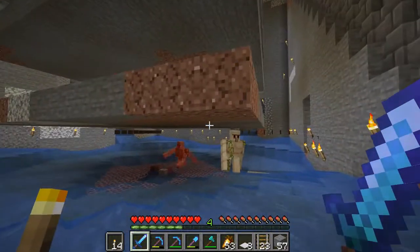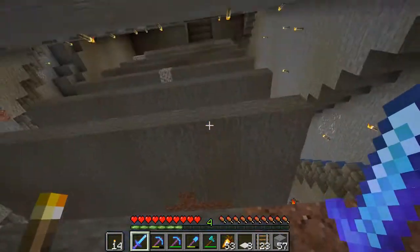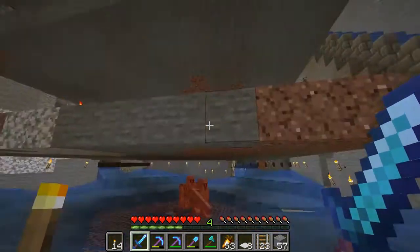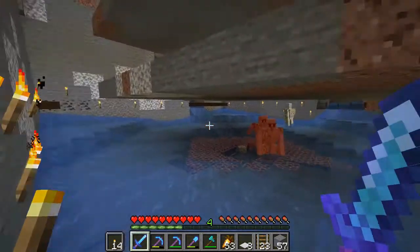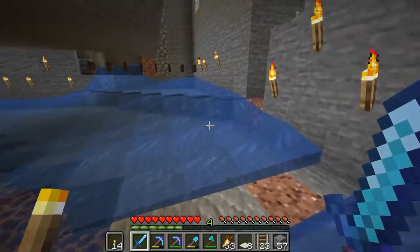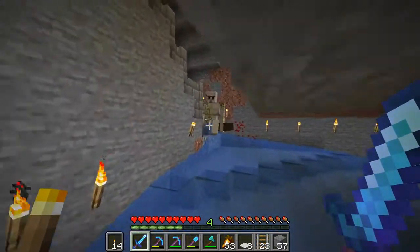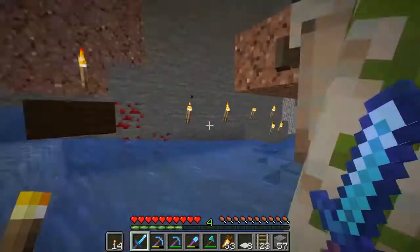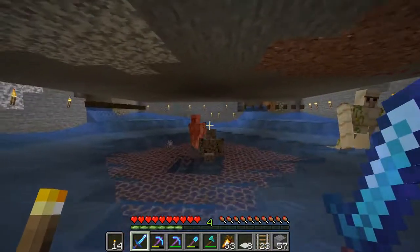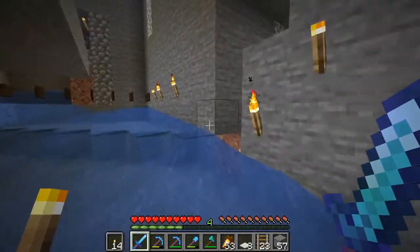There are no slimes here right now — I'm probably too close and that's why they aren't spawning — but the slimes come down here too, and everything dies right here. It's beautiful. A lot of the iron golems end up actually killing the slimes. You can see how fast the iron golems are coming in; it's like a constant stream. Every 30 seconds I get four iron golems — it's just beautiful.